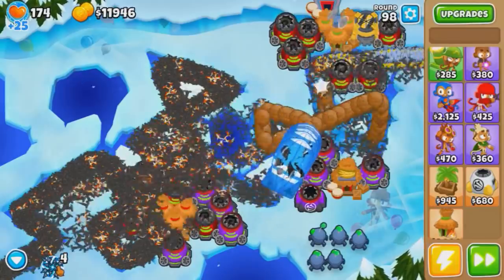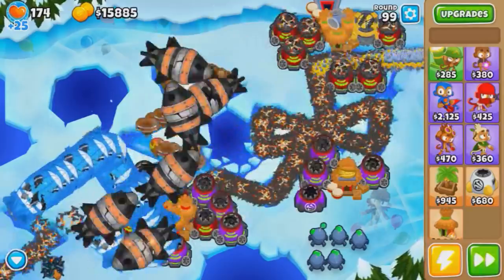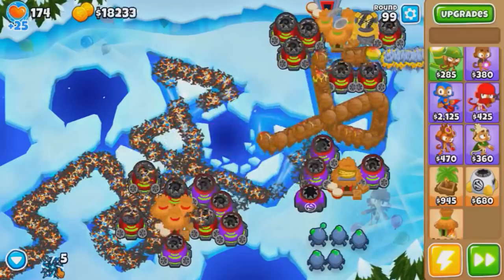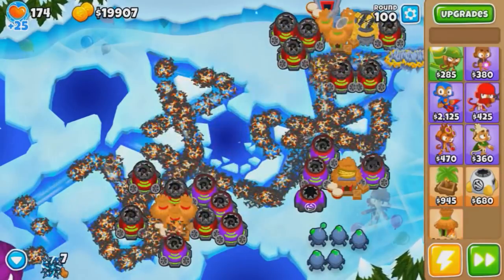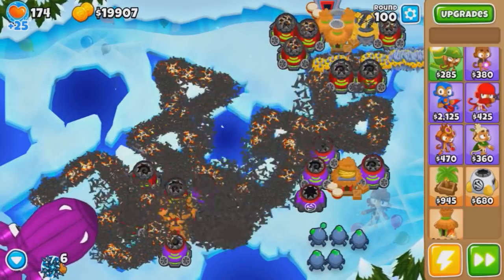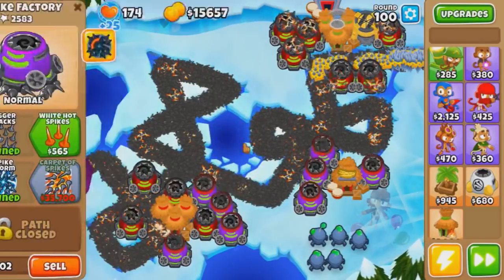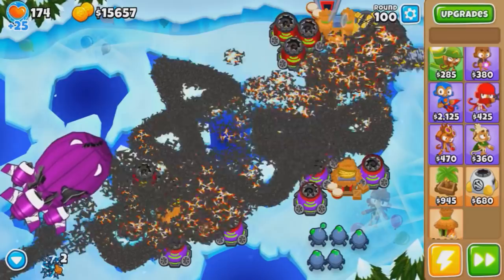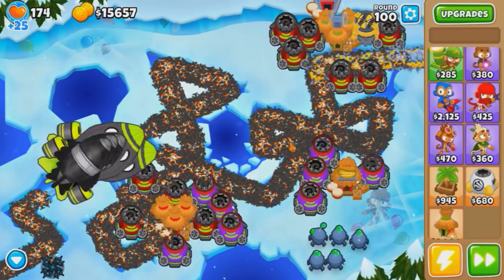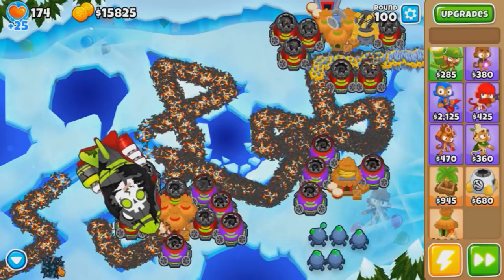Round 99 — used some spikes, even more of them. Very low RBE this round, not close to worrying about dying. For the last round, also not worried, because the BAD does not have a lot of RBE either. We can just slowly spam some spikes and it'll die pretty quickly, especially since they're all multi-structure spikes. I even have 20k to spare. Let's use six more — six of them and the BAD is about to die. Not even a tenth into the track. DDTs are gone, ZOMGs are gone, BFBs gone. Put your crab raves in the chat!